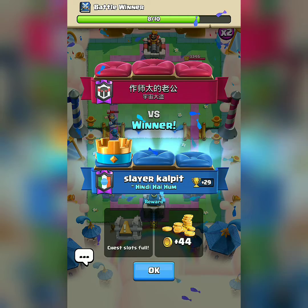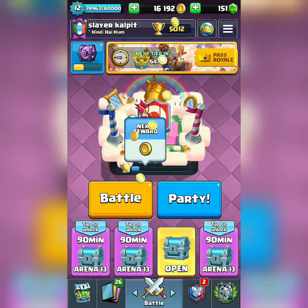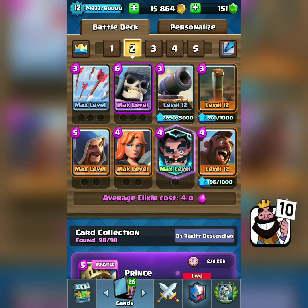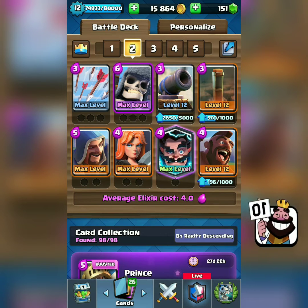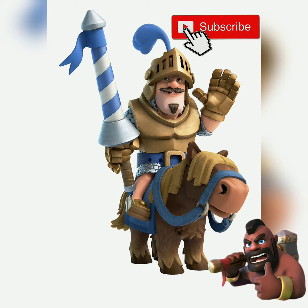I strongly recommend you to use this deck in Legendary Arena. Use Giant Skeleton in defense and always try to rush Hog Rider along with Earthquake — because if the opponent uses Skeleton Army or buildings to stop Hog Rider, he will be in trouble. If you enjoyed this video, please like, share, and subscribe to our channel for more such interesting videos. Thank you for watching.